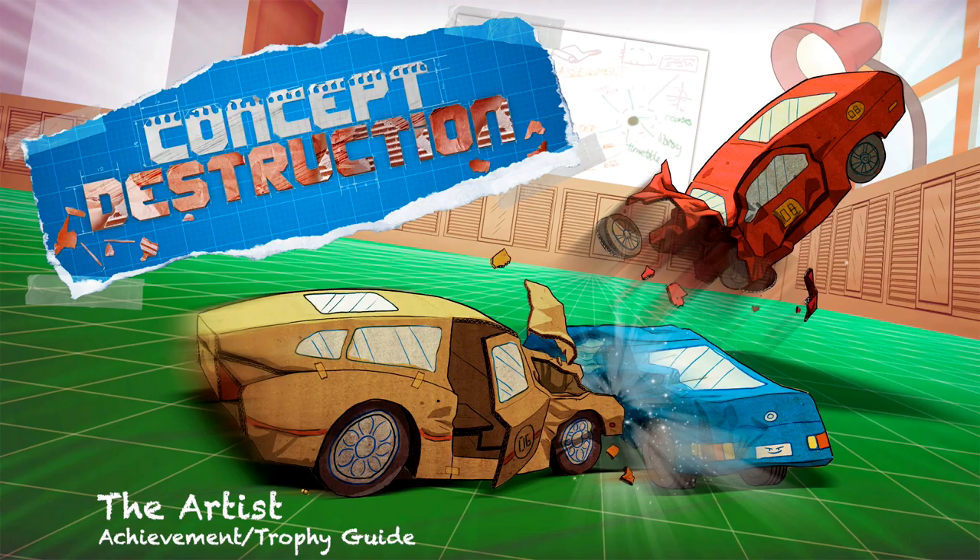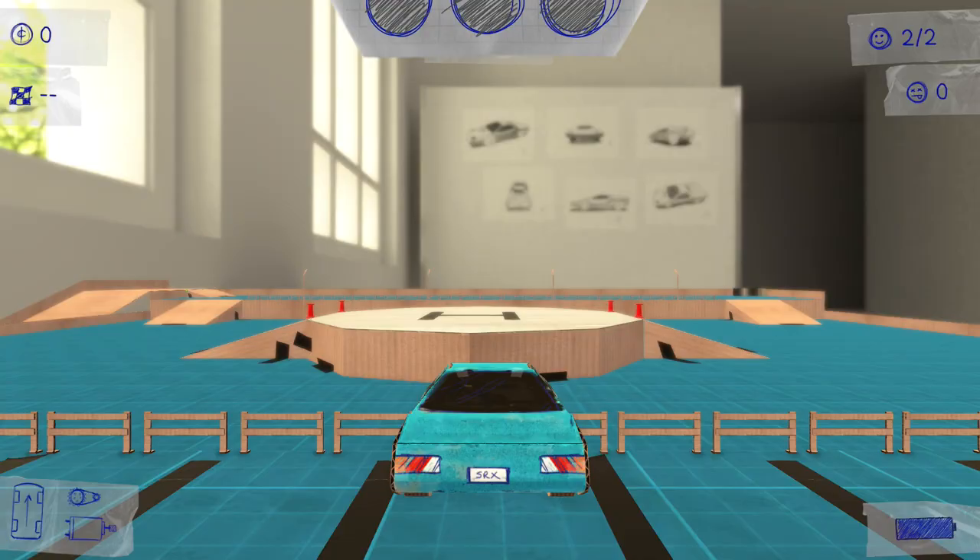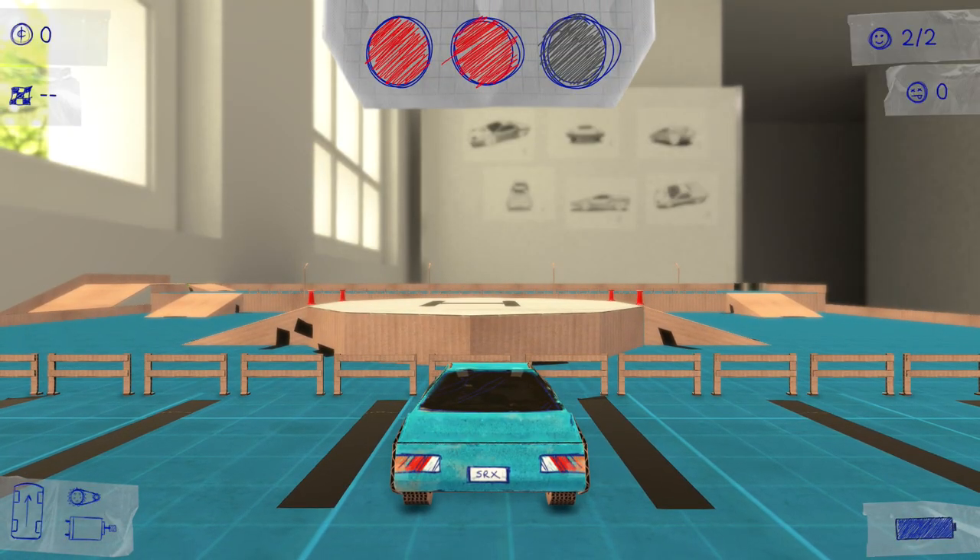Hey everybody, Sean here from thegimmeag.com. Here we are today back in Concept Destruction, grabbing the Artist Achievement. This is going to be done on the map Rooftops. It is to find the paint zone easter egg.